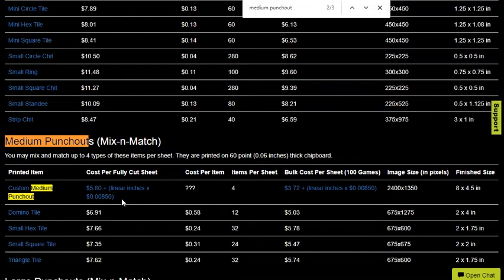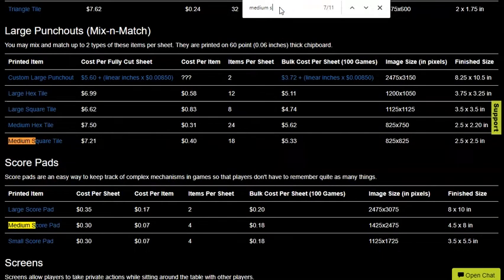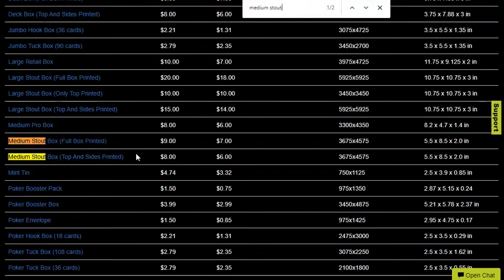That would probably only be $7 to $7.50 max for the whole thing, and you'd be saving almost $10. Then you could really cut down the price of the overall product. You could also fit it in a medium stout box — either fully printed or not, depending on how much you want to spend — saving $2 from the large retail box. Those slugs would fit in that size, and this box is sturdier even than the large retail box. The stout box is thicker and feels like a more professionally printed product.